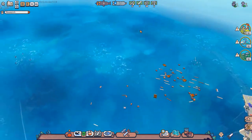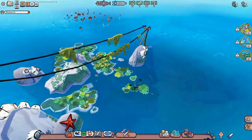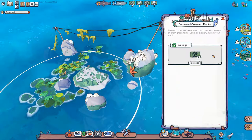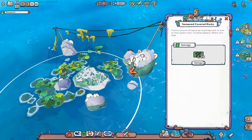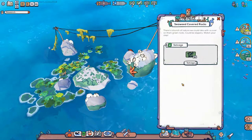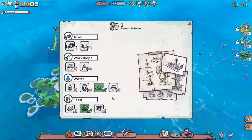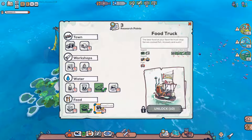Alright, so we're definitely getting some metal over there. What's this? That looks pretty cool too — the seaweed covered rocks. There's a bunch of nature we could take with us over on the green rock, which could be slippery. What do we need raw seaweed for? Raw seaweed and nibble fish will be turned into sushi — cooked fish — in the food truck. We can't research that right now.